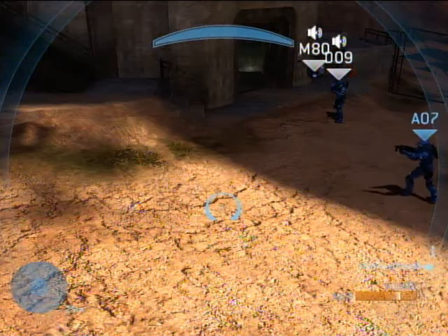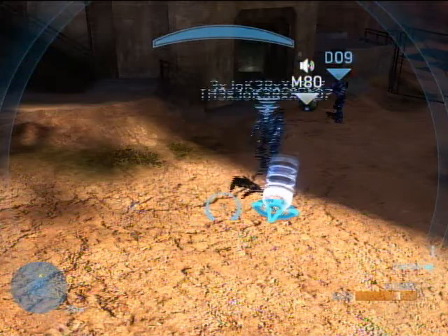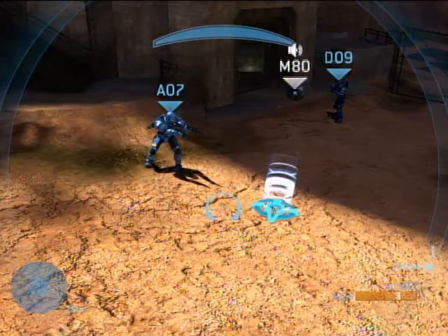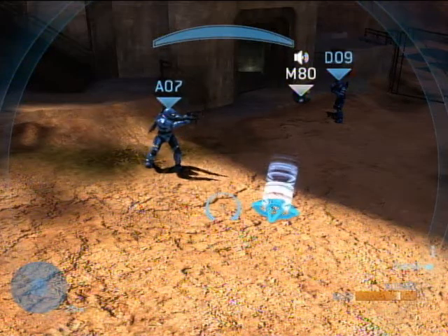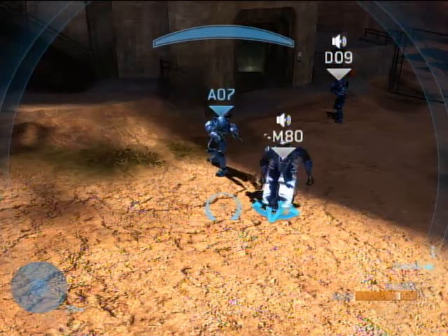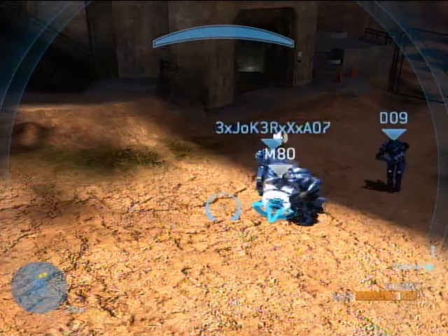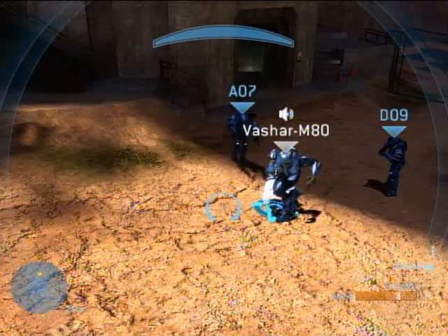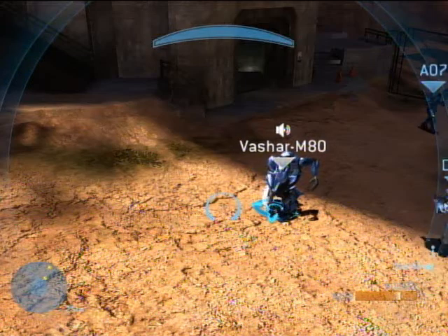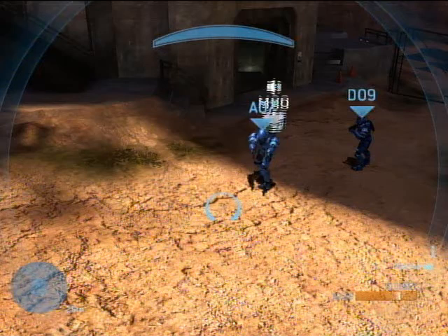The next spawn we'll go over is the starting point. As you can see, it's much shinier than a spawn point. Usually when you start a game, say in Foundry, people will spawn outside the map because all you use is spawn points. But by changing the game type in the menu when you're in Forge mode, you can access the spawning point, which sets it so that you spawn at the start point no matter where other spawn points are in the game. This is really helpful to prevent people from spawning outside the map.